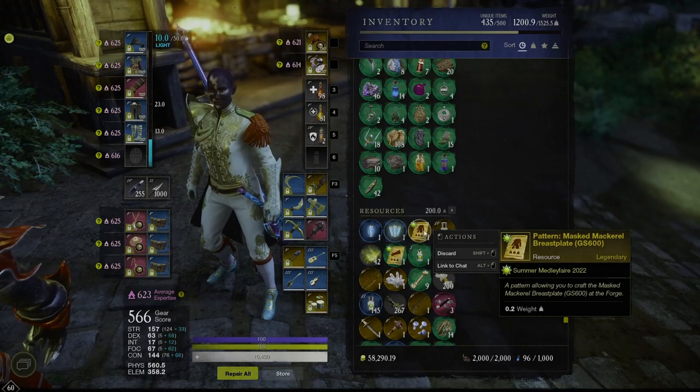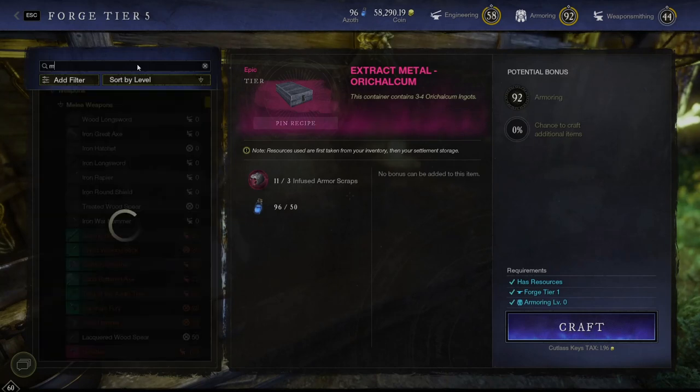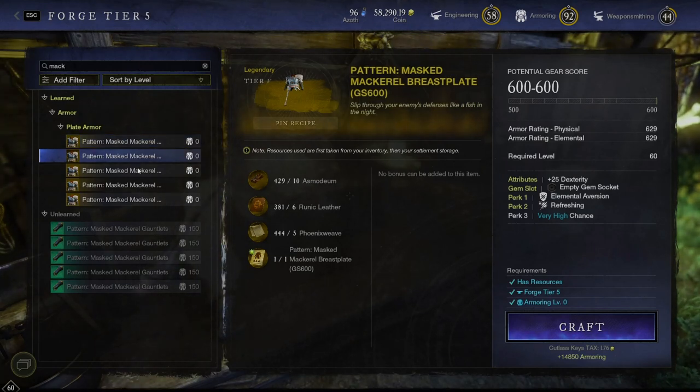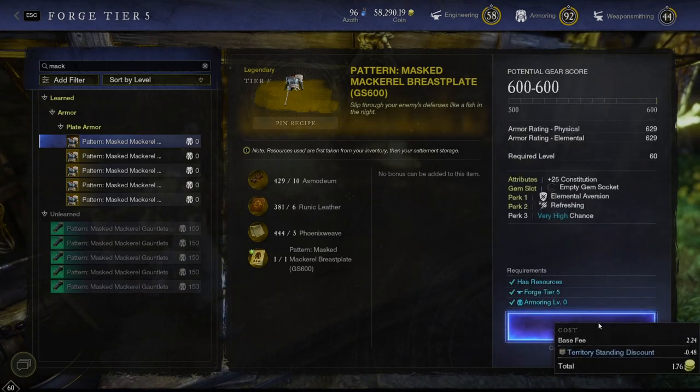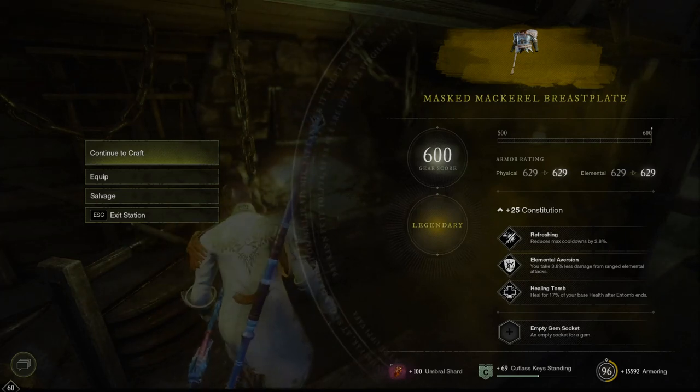You've got your pattern and in this case I've got heavy armor, which means I need to go to the forge. At the forge it gives me options to use my extracts from salvaging. The masked mackerel breastplate pattern lets you select which stat you want — intelligence, elemental, focus, strength, or dex. It does take 10 asmodium, 6 runic leather, 5 phoenix weave, and the pattern — but it's always going to come with elemental aversion, always with refreshing, and it will have a gem slot. This is a BiS item.